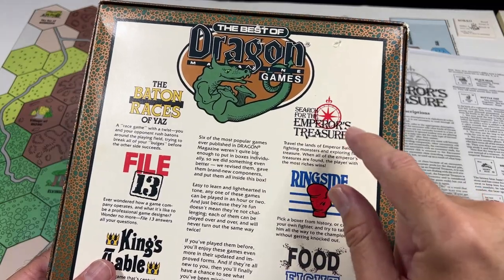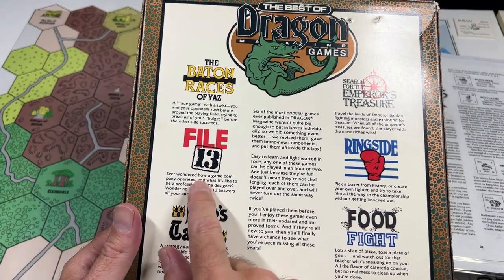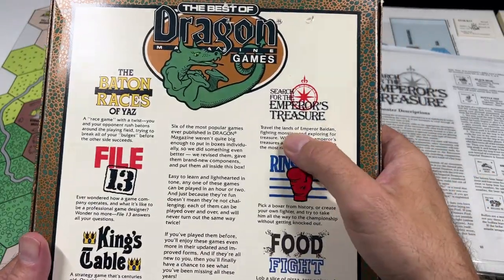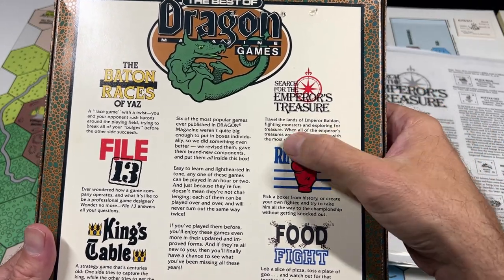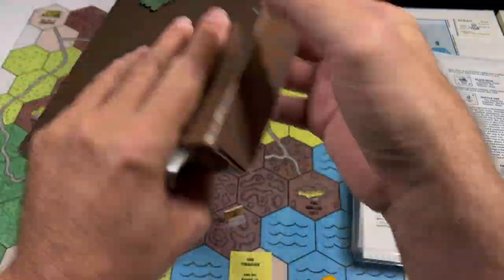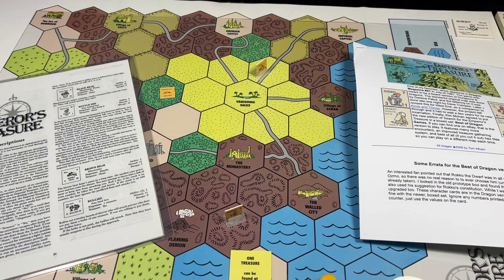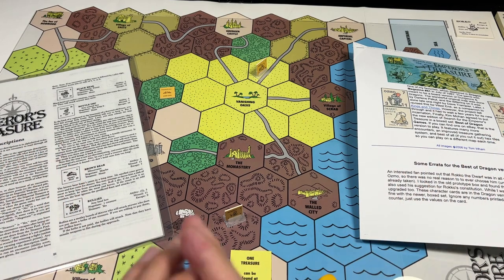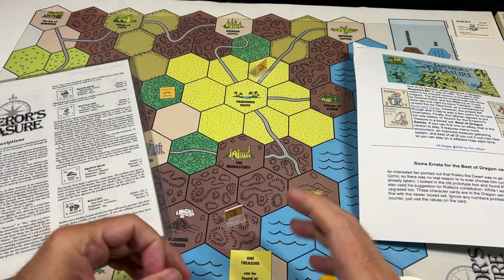We are going to take a look at Search for the Emperor's Treasure today, and then in the next episode of the Dungeon Dive we will take a look at File 13, another game designed by Tom Wham. The back of this Dragon Magazine box says: "Travel the lands of Emperor Baldon, fighting monsters and exploring for treasure. When all of the Emperor's treasures are found, the player with the most riches wins." Search for the Emperor's Treasure is a very simple game, designed by Tom Wham to be a simple substitute for a D&D-style game — if you got your friends together and didn't want to play a full session of D&D one night.